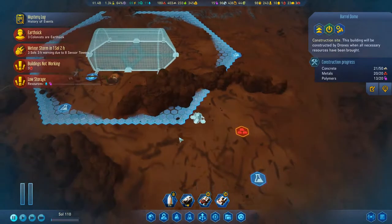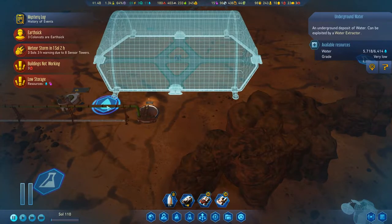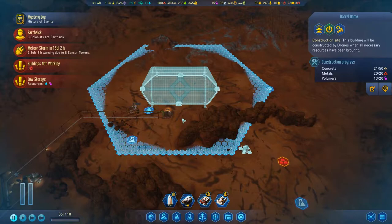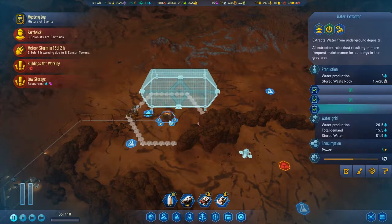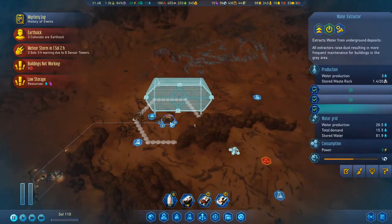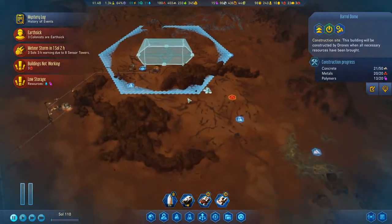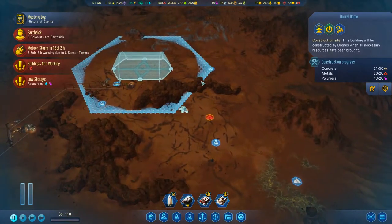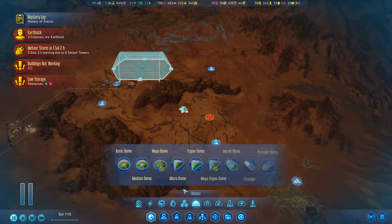We are building another dome up north to make use of this science stuff, and we do have another water extractor up here. Probably not the best place for a dome — eventually this water's gonna be drained, so it's not gonna be terrible. But this thing's gonna take some heavy deterioration due to the dust, so I'm wondering if we just put a pause in this. Over here would probably be better.